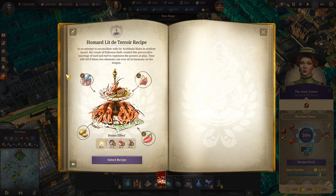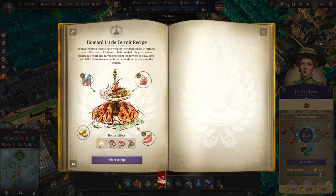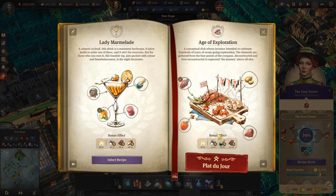The last recipe is the lobster — sangha cow, spices, and also potatoes — so goods from the Ambesa. Here we have minus 20 for seafood, hibiscus tea, and canned food. This is aimed for scholars — so you can reduce the needs for the scholars. We are choosing the Age of Exploration: coffee, champagne, and chocolate.